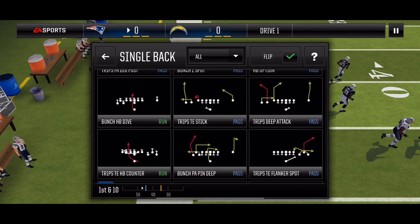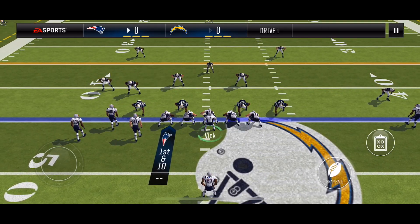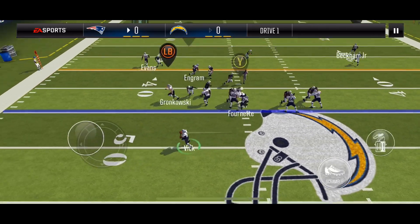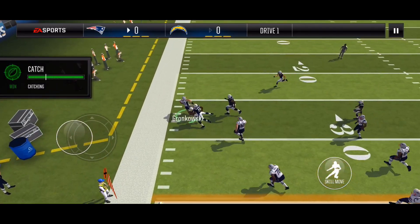Going with P8 Pin Deep Flipped — this is man coverage. The reason I know is because the linebacker and that cornerback moved around, so I'll be hitting my tight end on his out route. He makes the catch, turns upfield, and gets the first down.